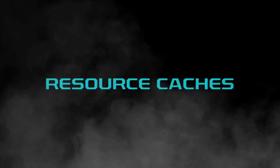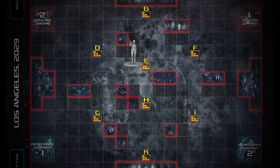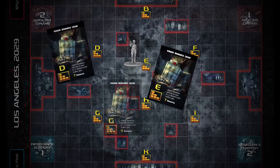Collecting Resource Caches: If a resistance unit ends its movement on or adjacent to a square that matches the location shown on one of the resistance resource cache cards, they may reveal the resource cache.